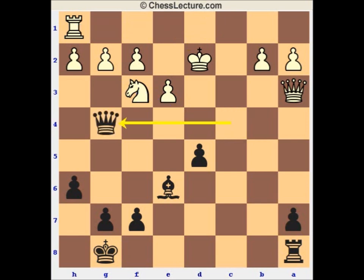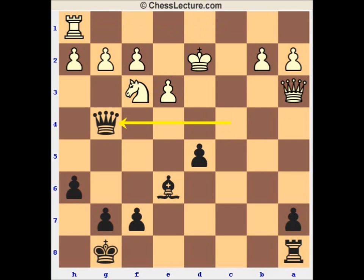So Black has to play actively — and of course this was all part of the preparation. Queen g4: the threat is just to take on g2. Obviously g3 is no good because it hangs the knight. Knight to e1 would be kind of bad as it shuts the rook in on h1, and Black will probably just play d4 in that case. So White plays rook to g1, again hoping to play knight to d4 and tidy everything up.